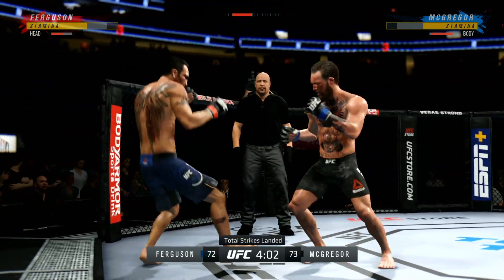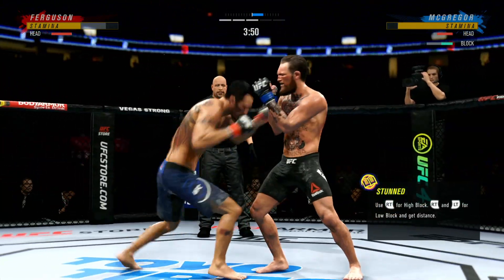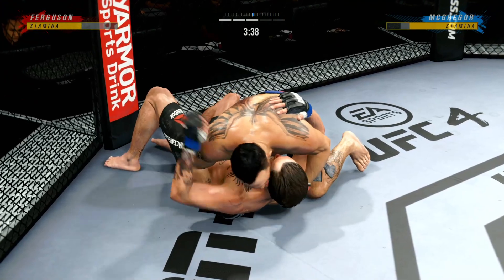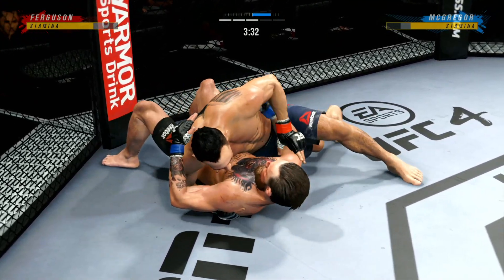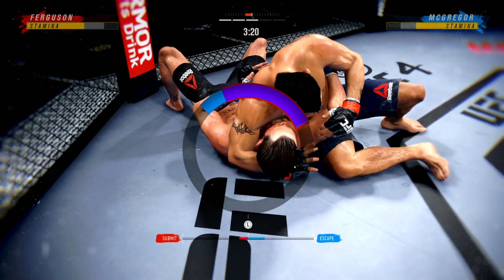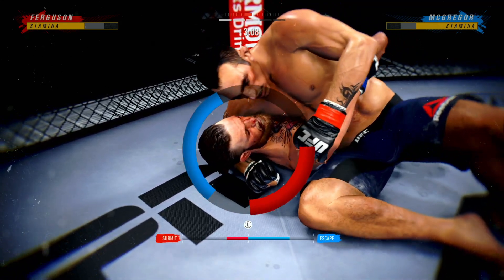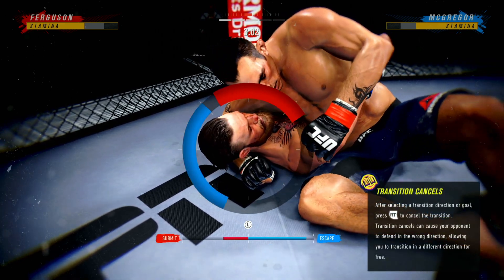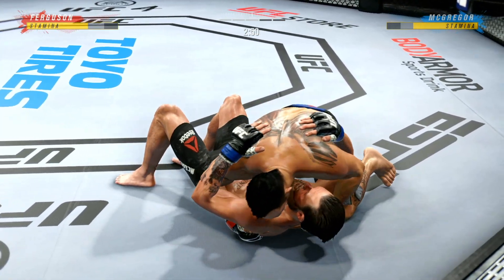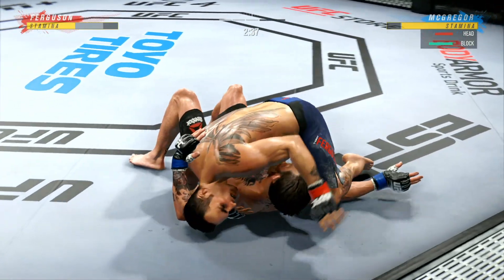When you get hit with a shot like that, you don't know whether to run, hide, grab, or wrestle — he's confused, as confused as he was on his first test in elementary school. 76 total strikes have now landed from Cucui, landed with 70% accuracy tonight against Tony Ferguson. He throws the legs up to try to get a triangle choke. He's moving to the finishing position — that was slick. He's in a compromising spot; you gotta figure out a way to get back to your feet. A lot of top pressure being applied here.